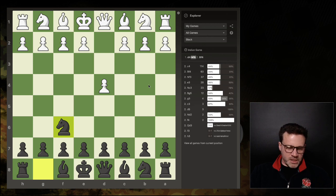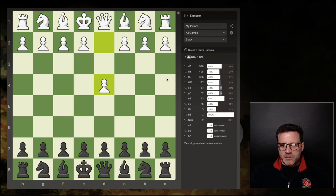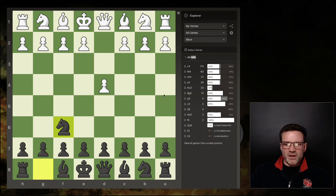So with d4, let's say Knight f6 — that's the idea I'm sharing. Looking at my games as Black: Bishop f4 has been played 83 times out of 287 Knight f6 games, so getting on for a third of the time you'll see Bishop f4, and nearer 40% you'll get c4. So what do you do against the London?